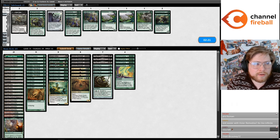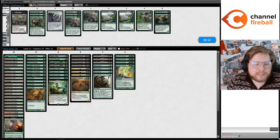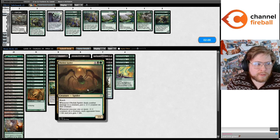Okay, that's good to know. I think we might have been able to do that actually. Isn't it easier with Vizier of Remedies? How does Vizier combo? Vizier doesn't drain — draining via the Obelisk Spider is the important part, right?